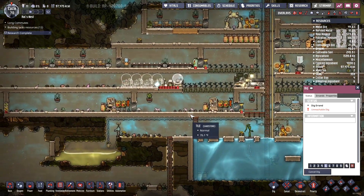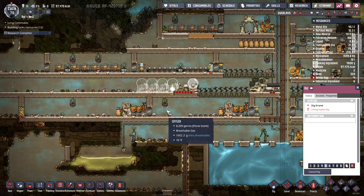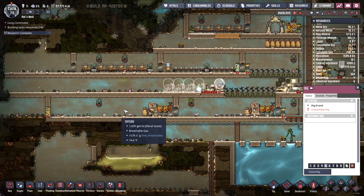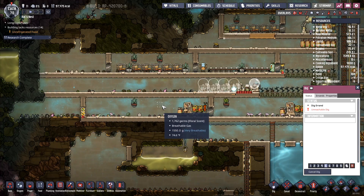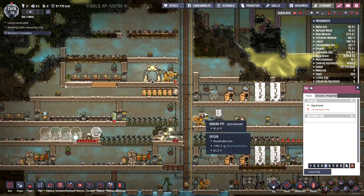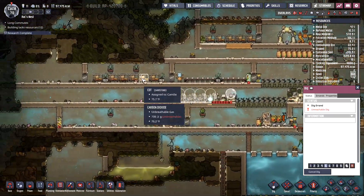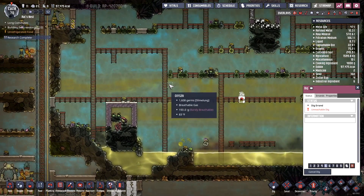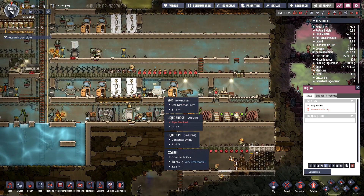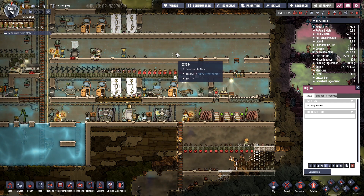I probably need to set up another hatchling farm, so I need to be looking for a place to do that. It's just that the slime encroaches on everything — the slime biome was so close to us that it is really hampering all my expansion efforts.